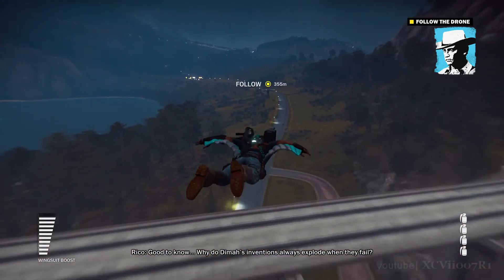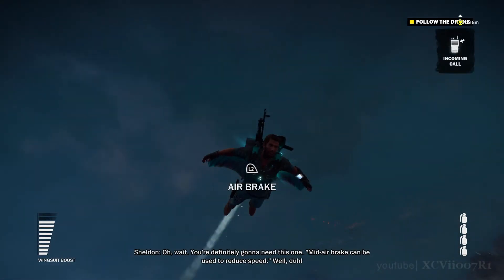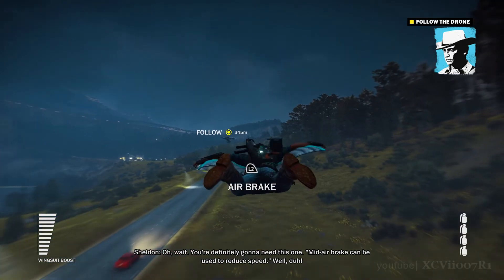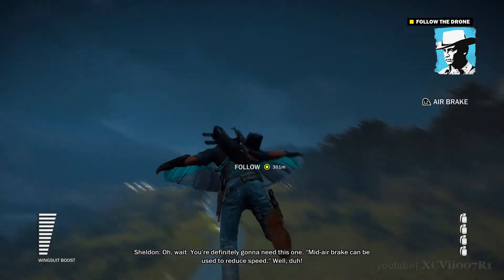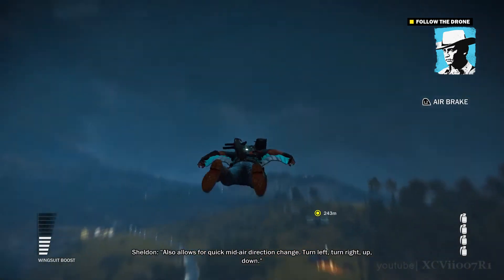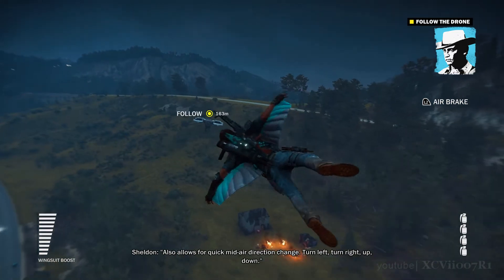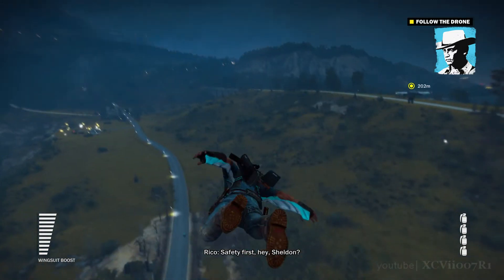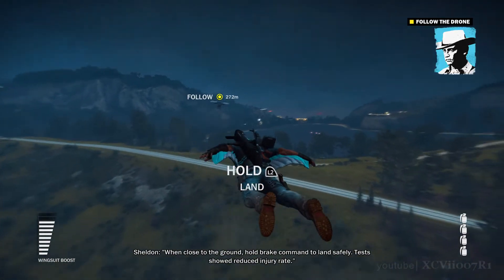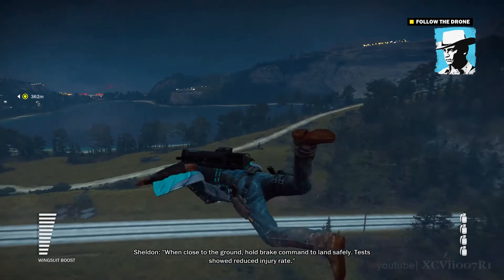Why do DEMA's inventions always explode when they fail? Oh wait, you're definitely gonna need this one. Mid-air brake can be used to reduce speed. Also allows for quick mid-air direction change — turn left, turn right, up, down. Safety first, eh Shell? When close to the ground, hold the brake command to land safely. Tests showed a reduced injury rate.